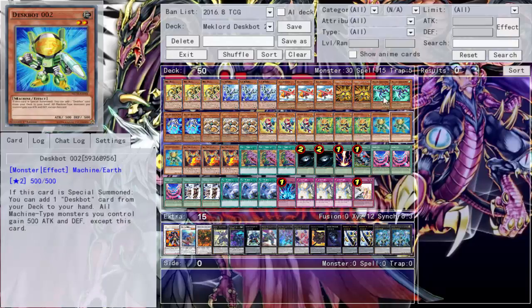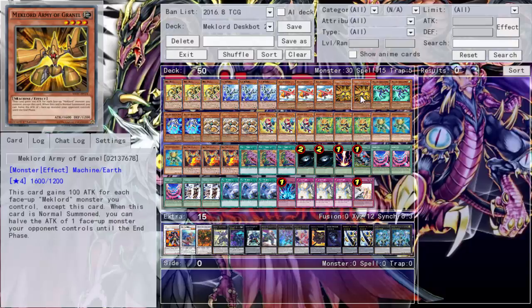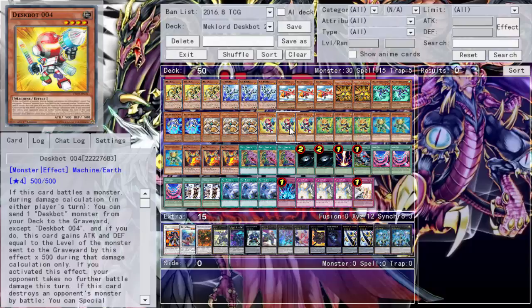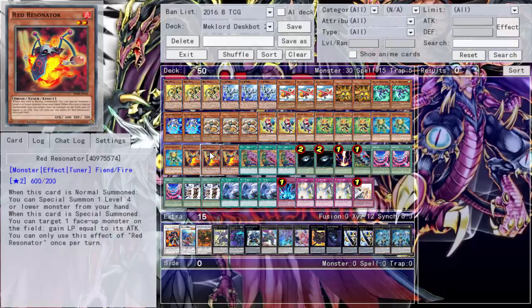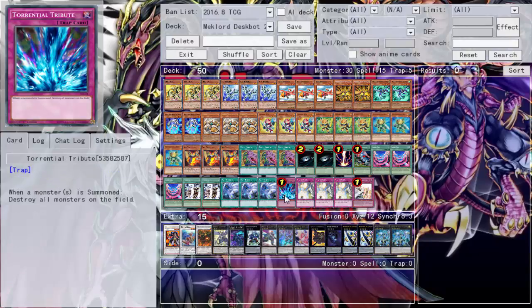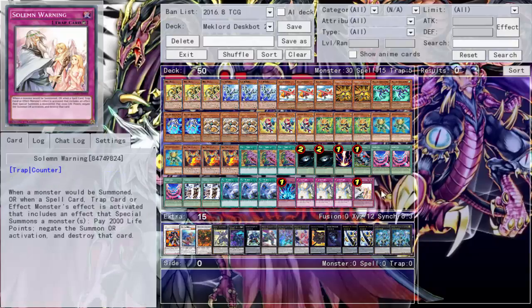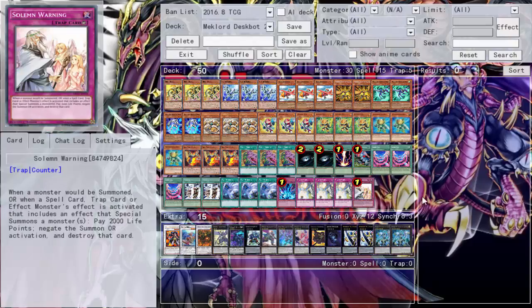These two decks have no synergy with each other. You either want to play Mechlords, which are completely bad, or you want to play Dust Bots, which are actually pretty good. I would never ever smash these two decks together and I regret doing it. We also run two Twister for backrow, Tribute to the Doomed to trigger Granmarg, and of course the Fire Formation — Tenki, because I throw it in pretty much every deck.